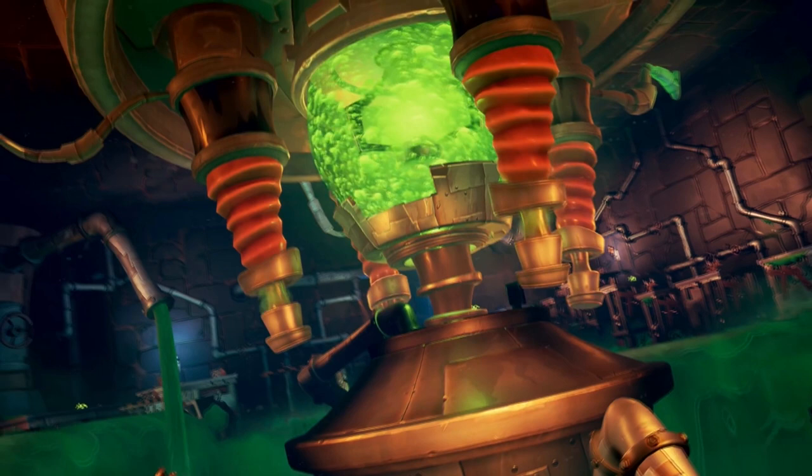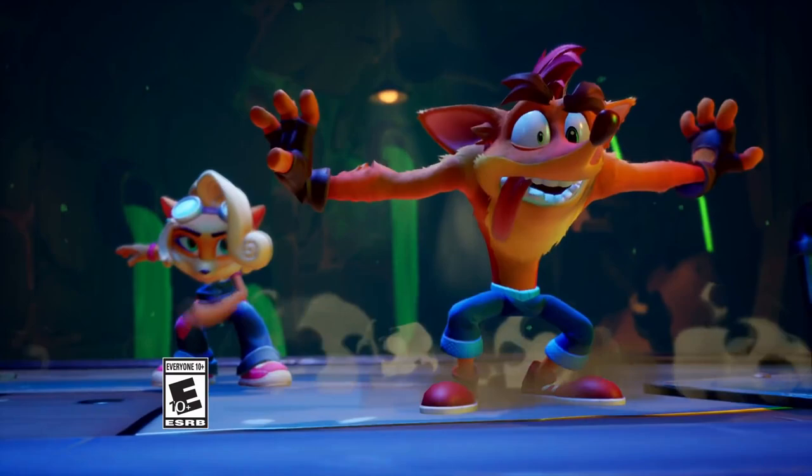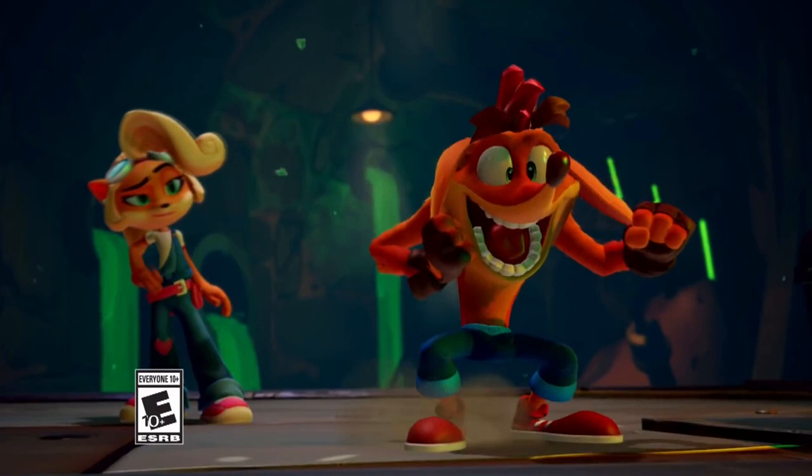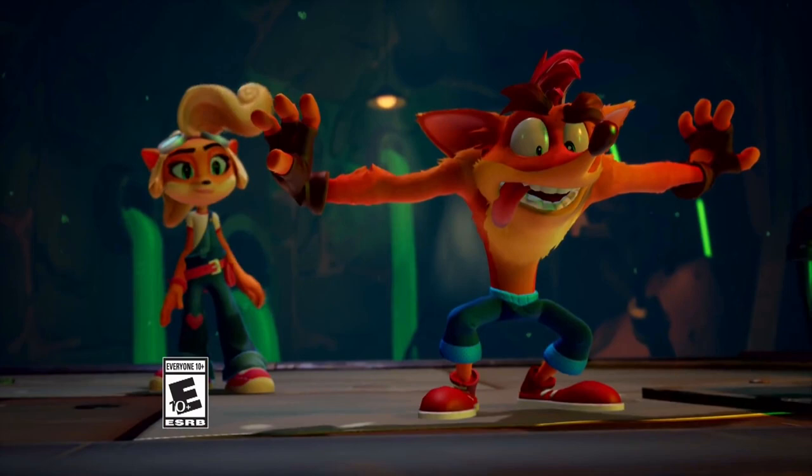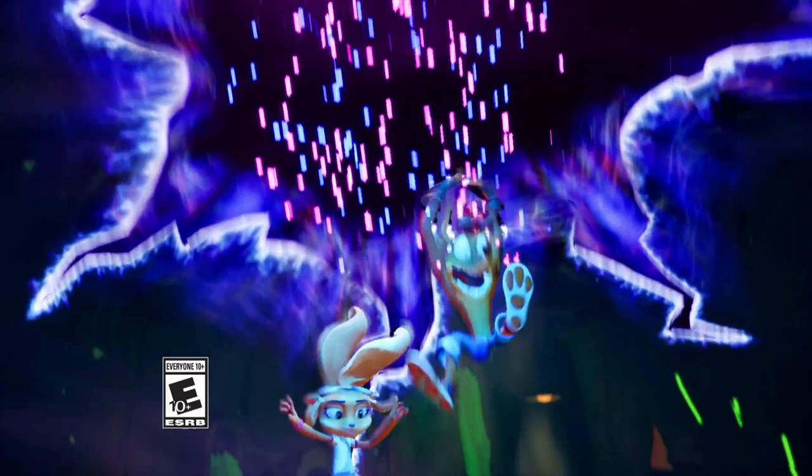The trailer starts with Coco and Crash entering through a dimensional rift, or quantum rift if you want to call it that. I love how expressive they made these characters look, and I'm starting to understand why they went with these designs. These animations blend so well with the designs and they've grown on me a lot. You'll see more of these expressive, bubbly personalities later in the trailer — it really reminds me of Looney Tunes.